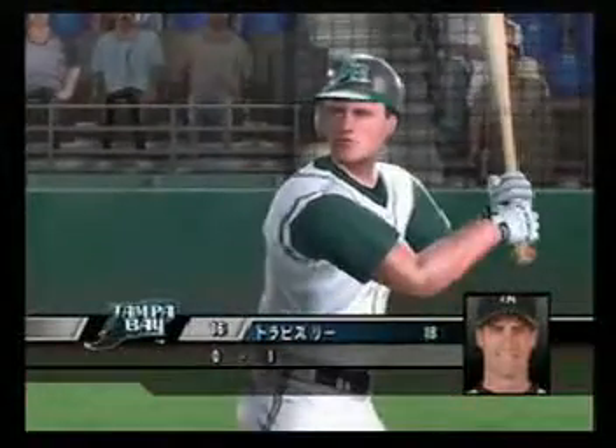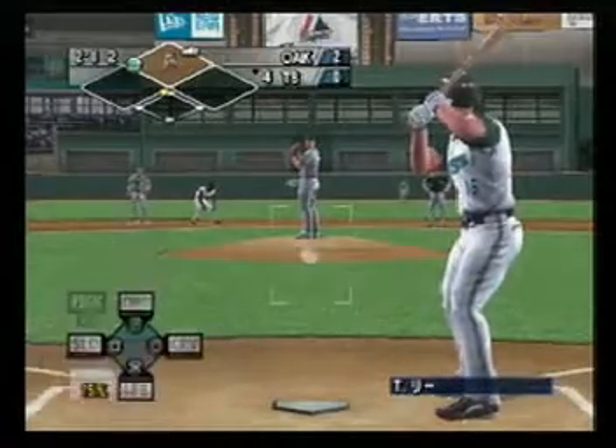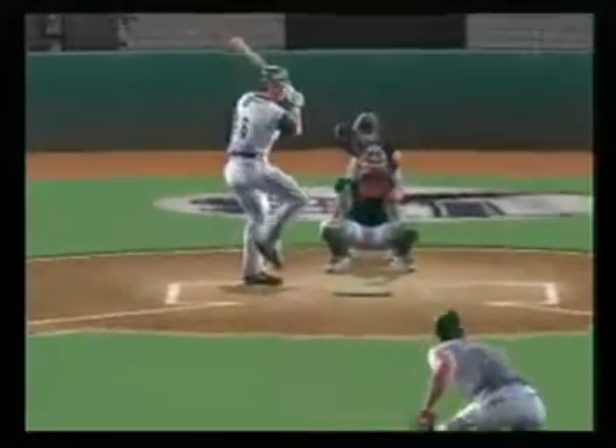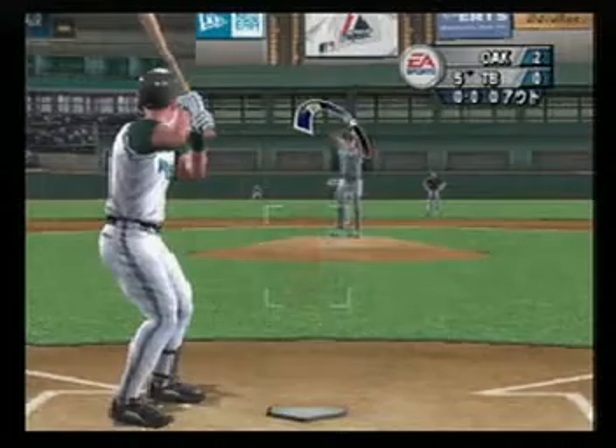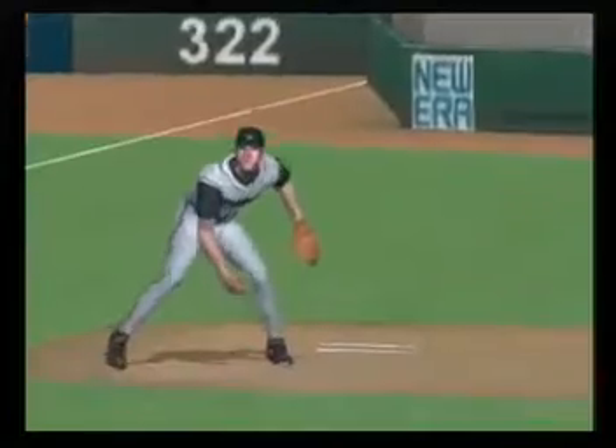Coming to the plate, Travis Lee — a runner on and he stole second. He strikes out looking. After four innings, the score is two to nothing. Next up, Josh Phelps — driven deep into left field, nice catch by Burns; the batter just got under that one.